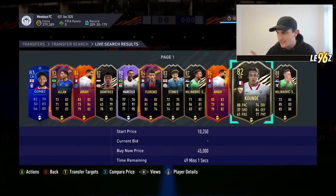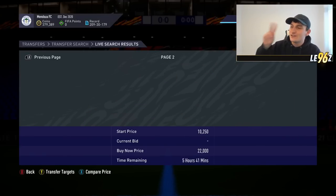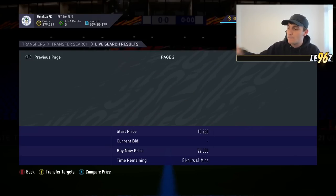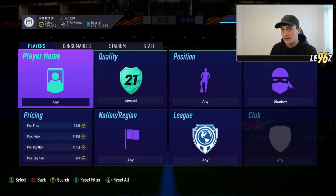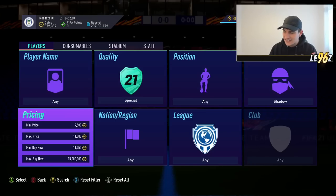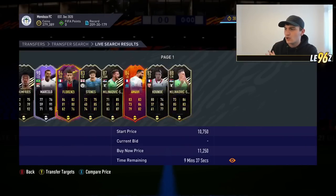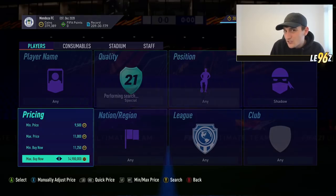How do you find the 59th minute? It's dead easy. You need to find two cards: one after the hour mark and one before the hour mark. So this Alan here is up for five hours, and Milinkovic Savic is just before. Then look every time you search the market for a card in between them — that card in between could be a deal, though it's not always guaranteed. We go over to max buy now and set that to 15 million coins to change a parameter and refresh the search.